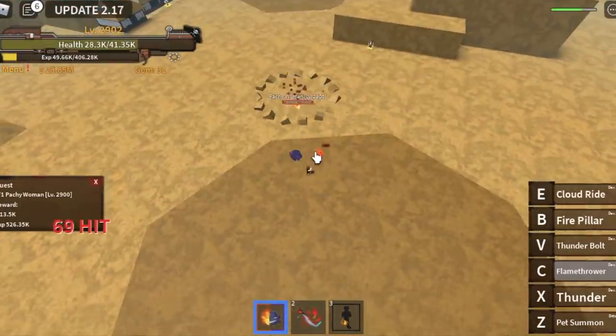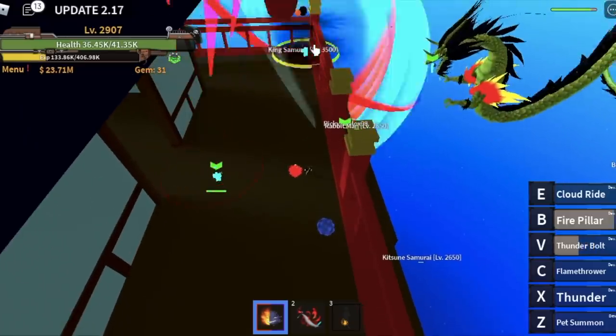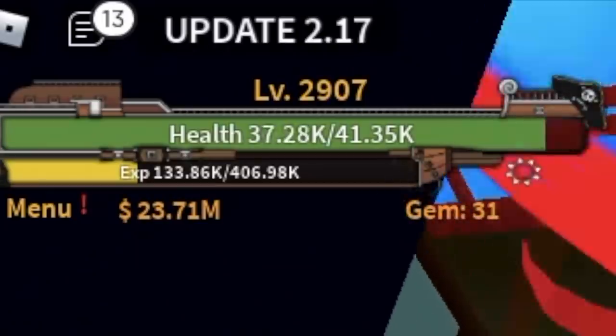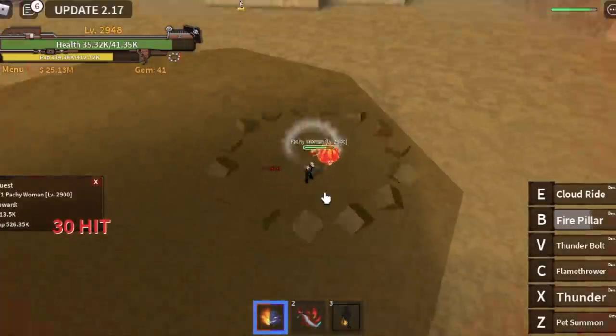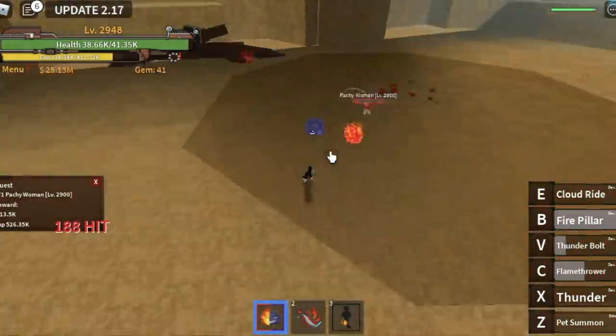Our goal here is to reach level 2,950. But wait — you forgot something. The strongest swordsman. If something flashes in the chat box like 'the strongest swordsman is back,' go to the castle and defeat him. Four extra levels — I leveled up three times there. Back to the Patchy Woman — you're gonna level up here until you reach level 2,950.